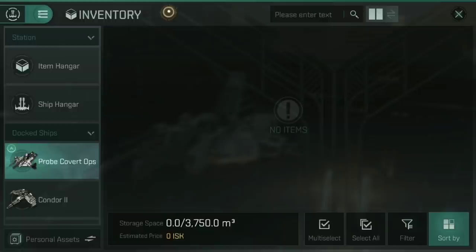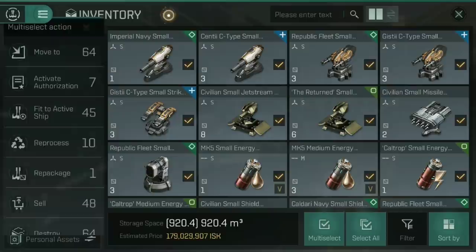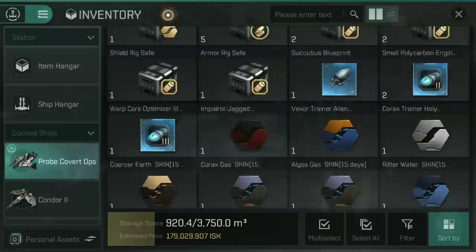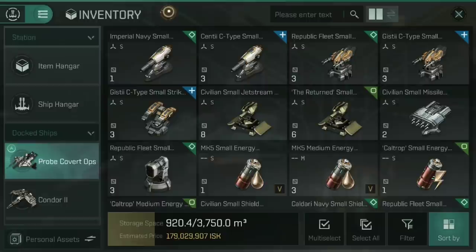You can actually jam an awful lot of stuff in that. My entire item hold actually fits quite comfortably inside the Probe Covert Ops, which is an insane demonstration of just how much you can cram into this tiny frigate. I also discovered whilst warping through space that you can see the cargo hold at the bottom of the Covert Ops Probe, and the bay doors are open with a force field on them, which I thought was really cool. Those are the Covert Ops exploration frigates, and they're probably more than most people need to get stuff from A to B.